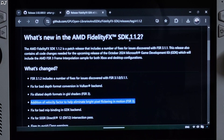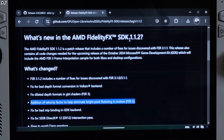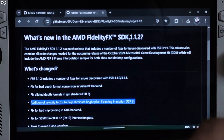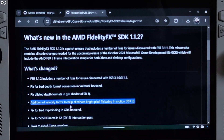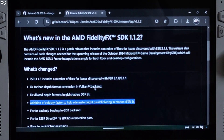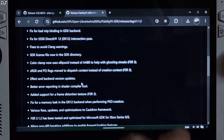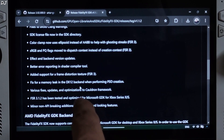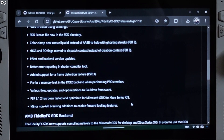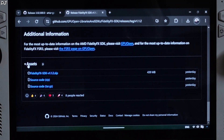These are the changes that come with FSR version 3.1.2. It includes a number of fixes for issues discovered with FSR 3.1.1 — a fix for bad depth format conversion in the Vulkan backend, addition of a velocity factor to help eliminate bright pixel flickering in motion, and a fix for a memory leak in the DirectX 12 backend when performing PSO creation. Scroll down to the end, expand the Assets section, and click on the Zip link.